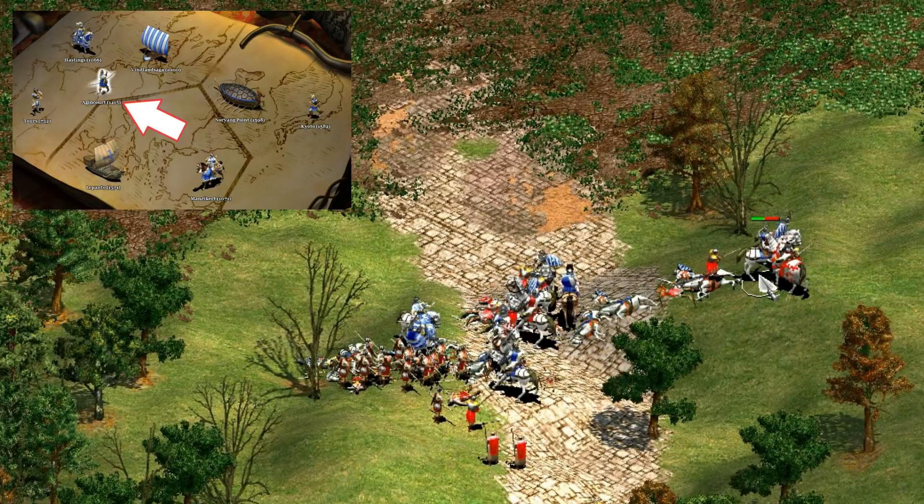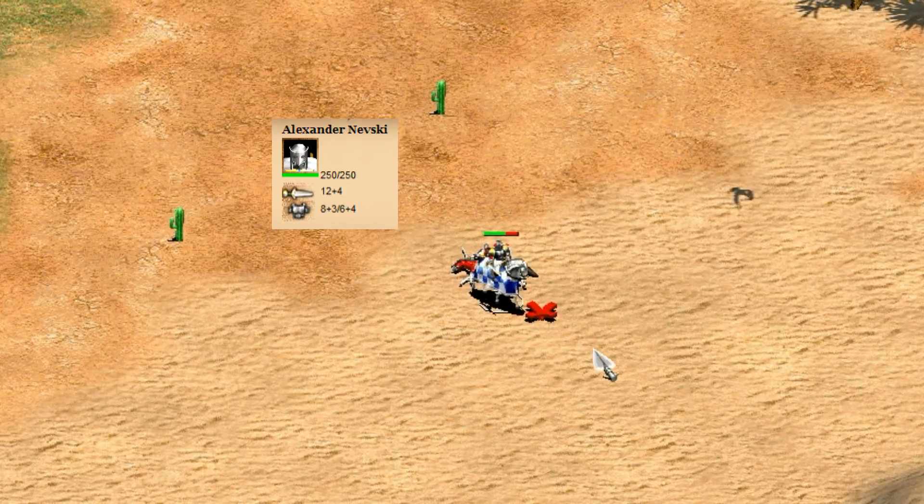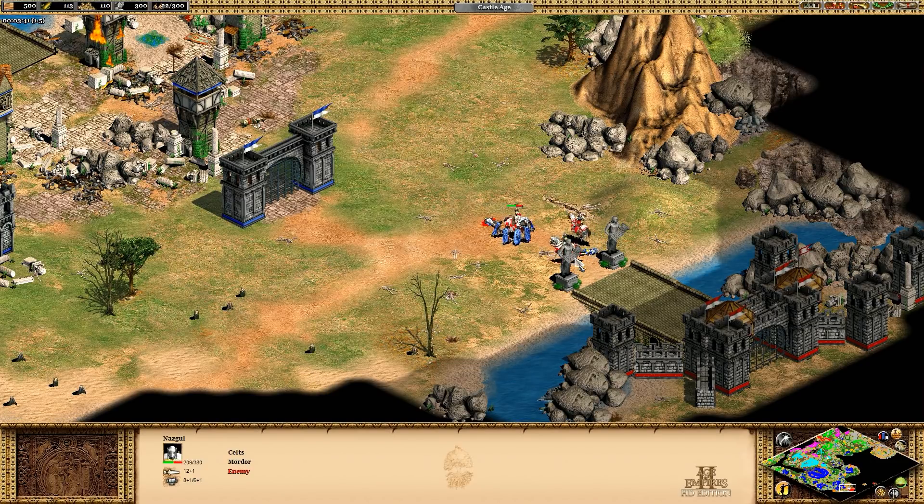Speaking of great armor, next on the list at number five is Alexander Nevsky. This time it's 8 melee and 6 pierce armor before blacksmith upgrades. His attack and HP are a little generic, but his armor more than makes up for that. He never appears in a campaign that I could find, but his picture looks so cool that he gets shoehorned into scenarios all the time as different characters — like Nazgul in the Lord of the Rings scenario.